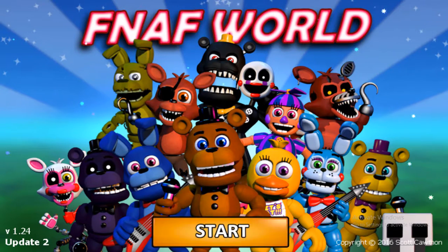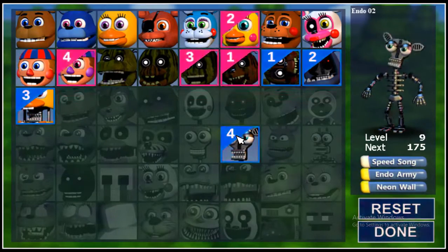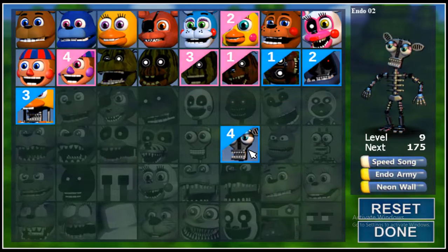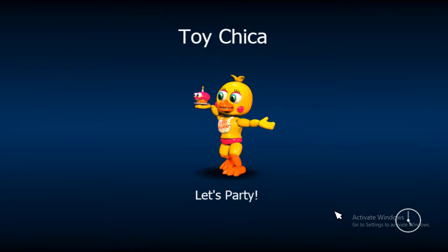Hello everyone, my name is Joe, and welcome to today's video. Today we're playing part 3 of Five Nights at Freddy's World. This is our party, and this is the last character that we got, and he's pretty OP, mostly the endo army attack. Let's go where we left off.